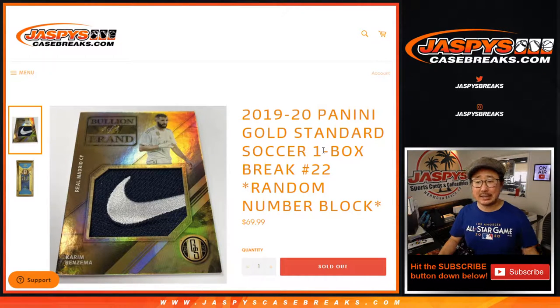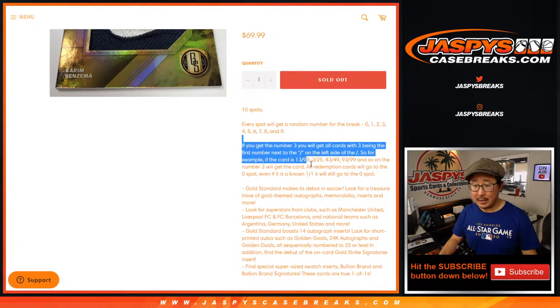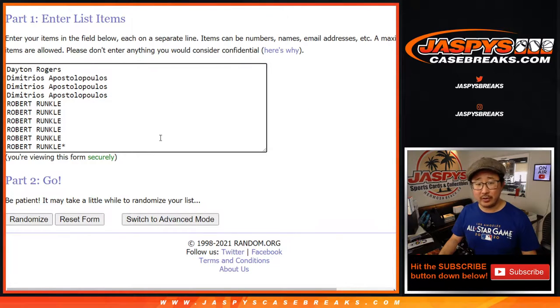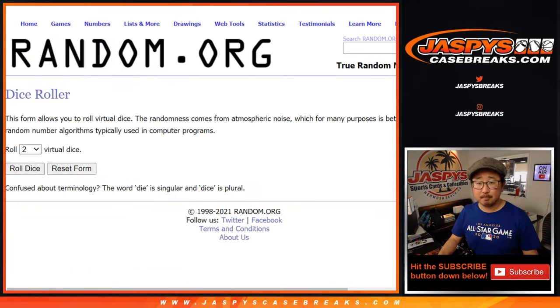Hi everyone, Joe for jazbeescasebreaks.com coming at you with 2019-2020 Panini Gold Standard Soccer. One box, random number block break number 22. That's how a number block thing works in case you're new to this. I don't think these people are new to this — Dayton, Demetrius, and Robert know what all this is about. There are the numbers right here.